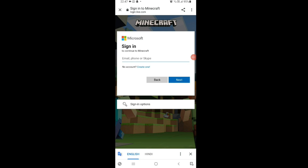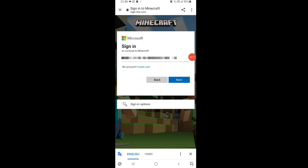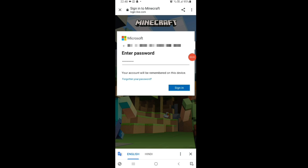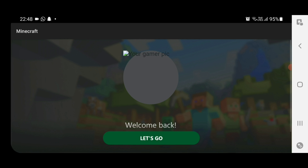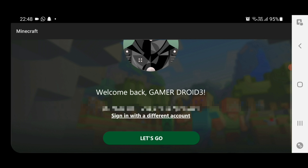If you already have a Microsoft account, simply enter your email address and click Next. It will ask for the password you used when you first registered the account. After entering your password, click Sign In and it will redirect you to the next page.